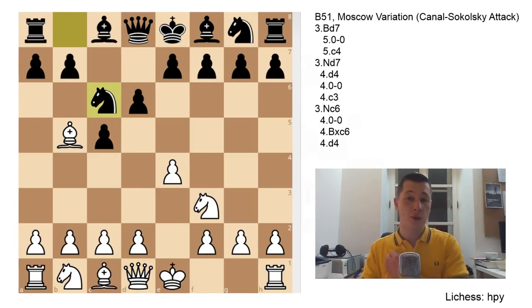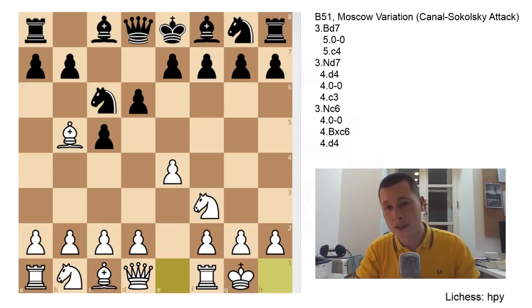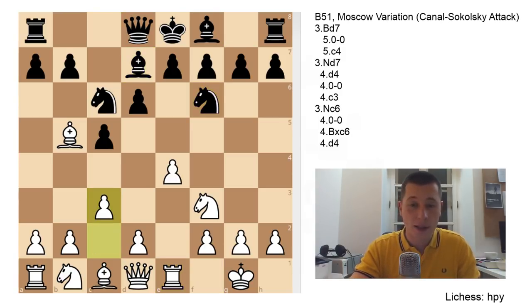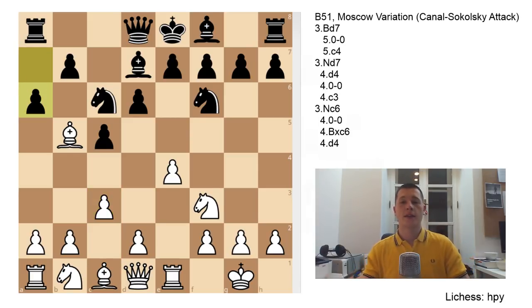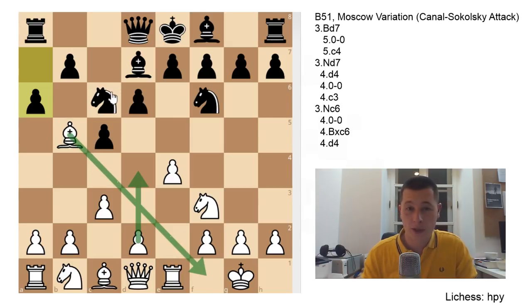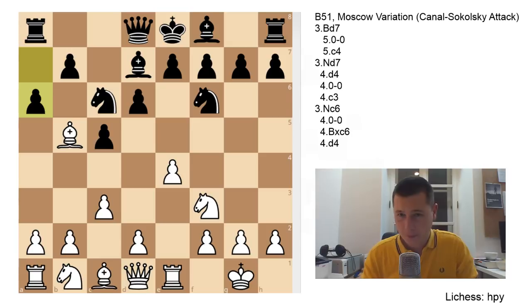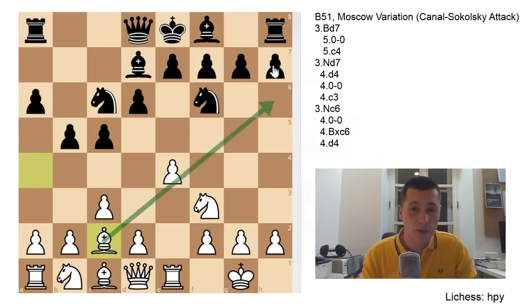The third option after Nc6 - and the most commonly played - is simply castles: not taking the knight, not pushing through the center. Black continues with Bd7, Re1, Nf6, c3 preparing d4, and now a6. The move c3 is very useful not only because it prepares d4, but because now in many positions you have to retreat to f1 or take the knight. You can play either Bf1 (more defensive and sounder) or Ba4, b5, Bc2 for more attacking chances.